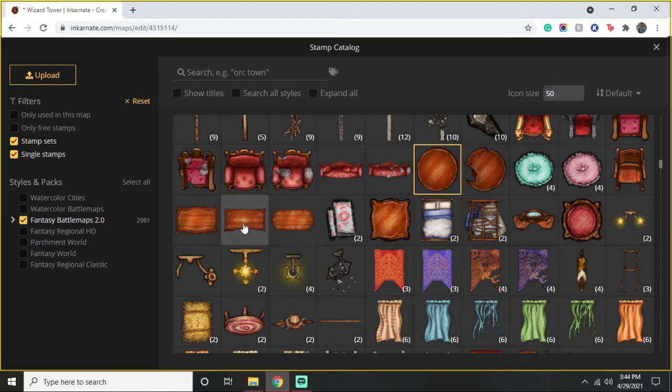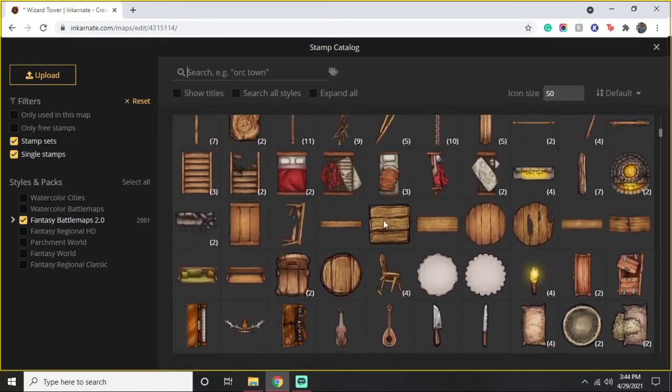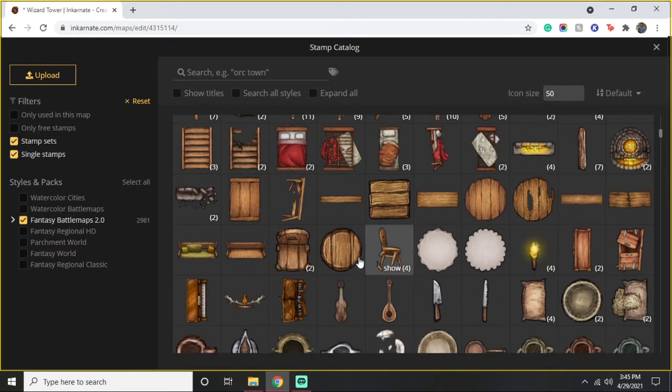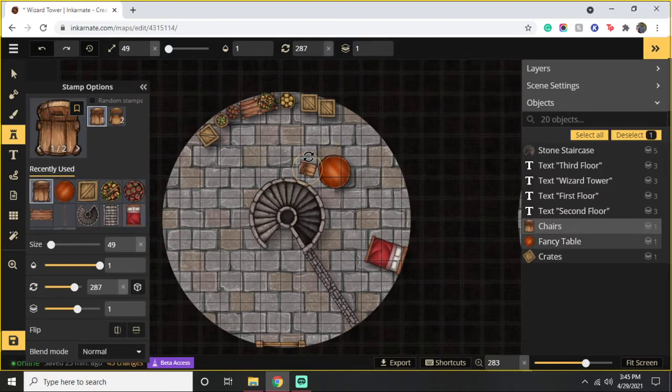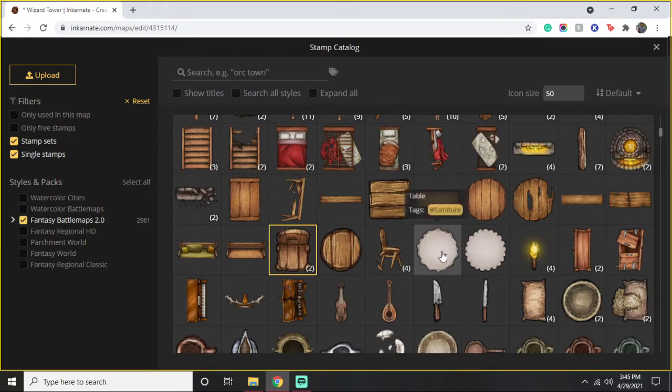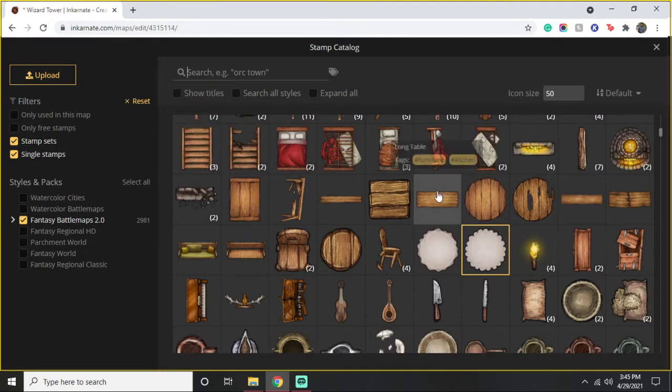We've got the fancy table, a bedside table, desk, and a rocking chair. We need chairs — I don't like the fancy chairs, so I'll just do some regular chairs. Is it terrible that I'm not matching the styles? Maybe. He's pretty independent so he might not even need a table this large, but we'll throw in four chairs. Sometimes it's good to not have them set up perfectly so it looks like they're used more often. He would definitely have a tablecloth — that is a fact. This wizard might be evil, but he's not a monster; he's a classy gentleman.